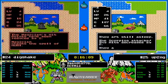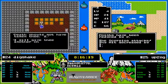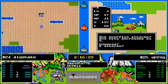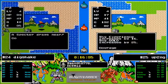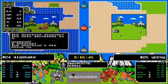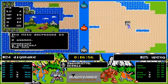It looks like Dig is trying to take down a magician — and the magician takes him down. Up To No Good looks like he's taking another scorpion. Dig Shake is now exploring south and west. There's a specter — he successfully runs. Southwest of the castle is really not much. Now Dig is going to try to take down a scorpion.